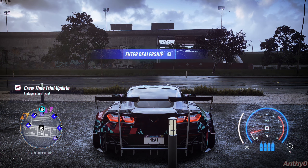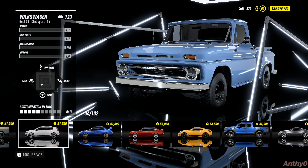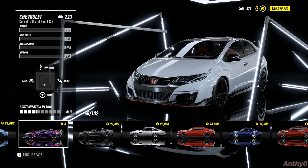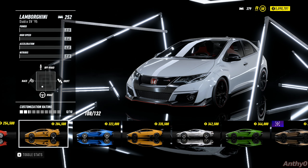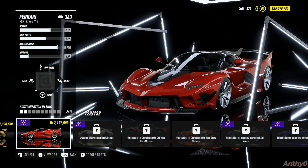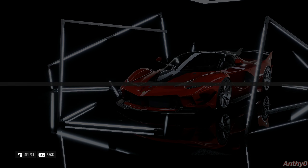Now you can go into the dealership and buy any car you want. I'm going to buy the most expensive one because I have money to spend — which I actually earned during this glitch anyway. You need to have enough money to buy the car that you want. After you buy the new car, you get the option to either send it to the garage or use it now — doesn't really matter. Just make sure that the car is fast enough to do that speed trap with one star; it needs to go at 110 miles per hour, or 178 kilometers.